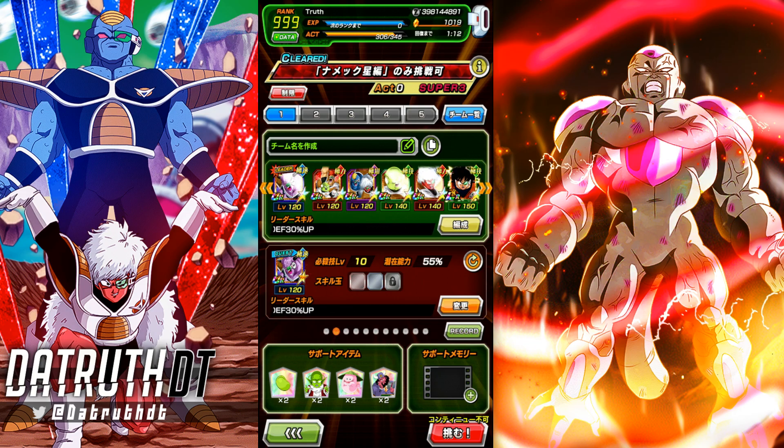They fit on any of these teams — Namek Saga, Ginyu Force, Dragon Ball Seeker, Terrifying Conqueror, Special Pose, Space Traveling Warriors. I see no way you wouldn't run a rotation of Recoome & Guldo in slot one and Ginyu in slot two. I'd take that rotation over Full Power Frieza and Third Form Frieza, maybe even over UI Goku and UI Goku Sign. That might be my favorite rotation in the game.